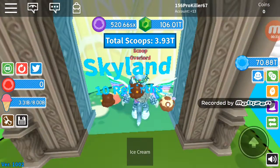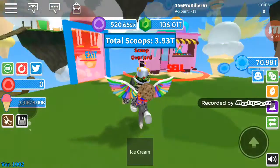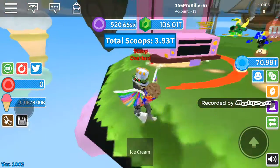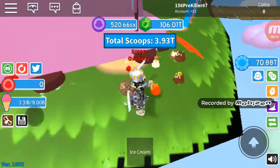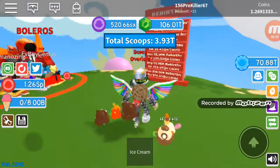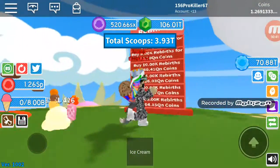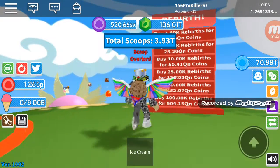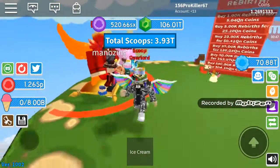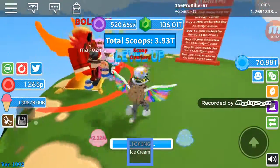Go to Skyland, go behind it, click or tap it whatever you want, and then you'll come up here. You're able to do a thousand readers, 5,000, 10,000, 25,000, 50,000, and 100,000. It is really good — you're able to get the rebirth really, really fast.